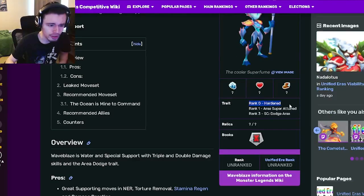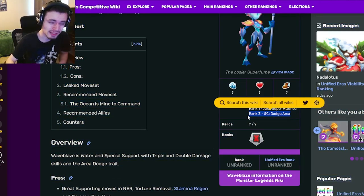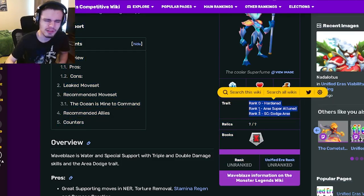Wave Blaze is a support and her traits are Hardened, Area Super Tuned, and Dodge Area. Dodge Area is a very amazing trait. Hardened is pretty decent as well. Area Super Tuned is alright, but the best trait is definitely Dodge Area — that is a very good trait.